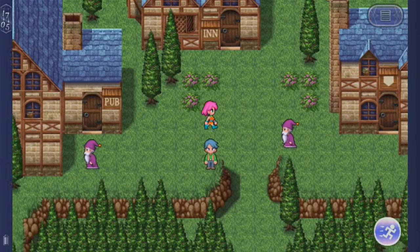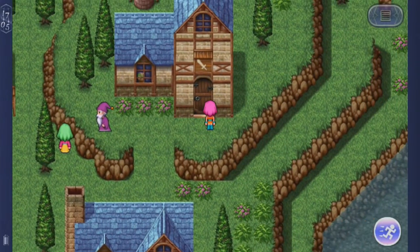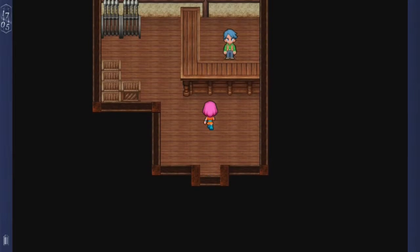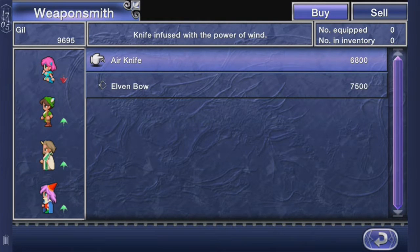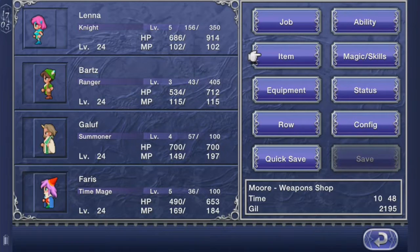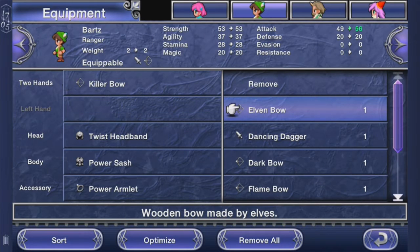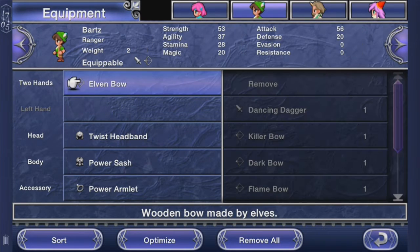Now I'm going to head to the weapon shop. I believe there's only like two weapons for sale, which is kind of strange — Air Knife and Elven Bow. The Elven Bow is actually an upgrade, so I'm going to buy it. Hell yeah. Equip it on you. Look at that damage — yes, a Winning Bow made by Elves. It's an upgrade.